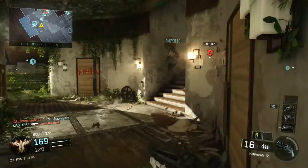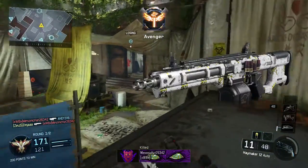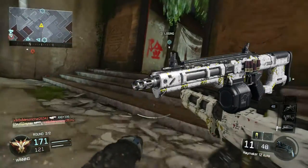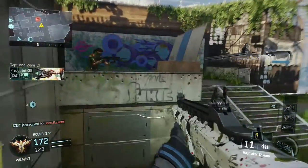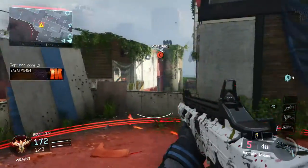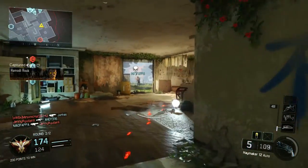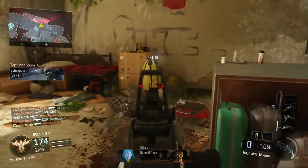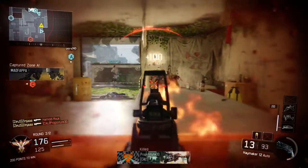Hey everyone, Zinja here and today I'll be showing you the best class setup for the Haymaker 12. The Haymaker 12 is a fully automatic shotgun with 16 rounds in each magazine. As it's a shotgun, it's very effective at those close quarter gunfights. This class setup will help you stay in those close quarters and bring out the true potential of this gun.